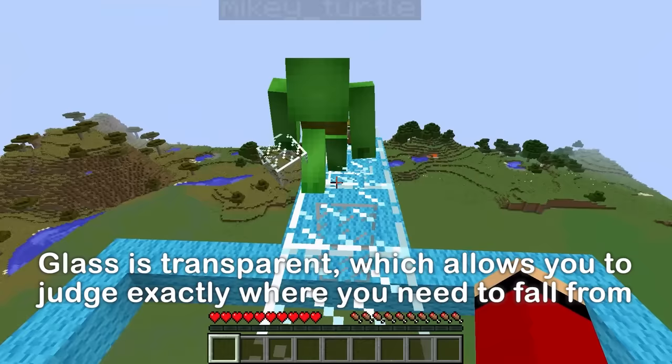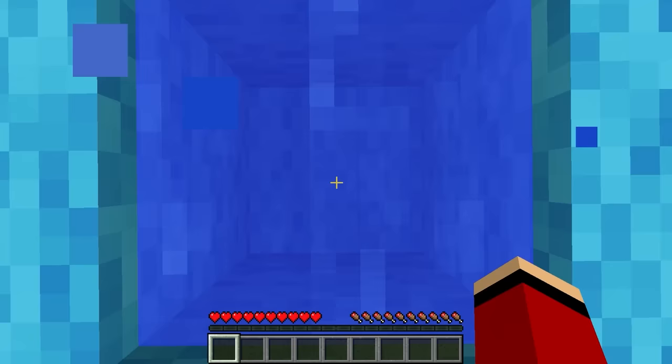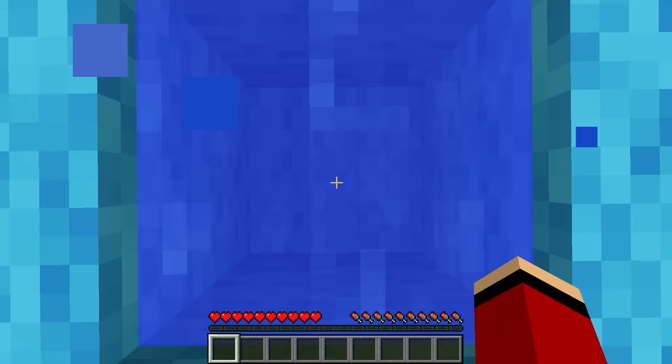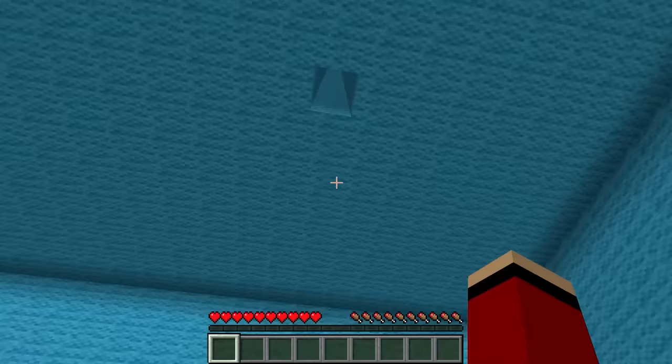Yeah? I've lined up the ends of these blocks with the center of the target! You can see through the glass! So when I stand at the last block and break the glass beneath me, I should fall directly into the hole! Really? Let's find out! Careful! I can see that I'm standing over the exact center! If I break the glass directly under my feet, I should hit the bullseye! Let's go! Three, two, one! Did it work? Whoa! I made it! Nice! Your turn, Mikey! Stand in the center... Go! Sweet! Your way is easy! It worked!